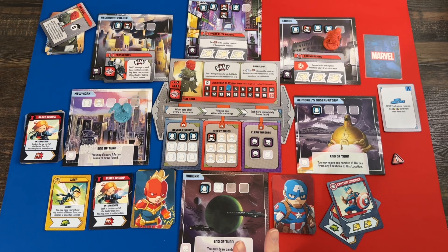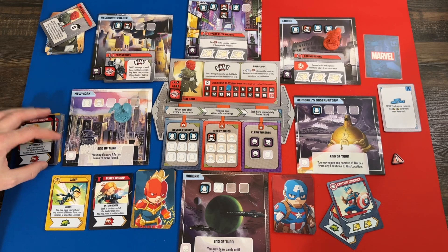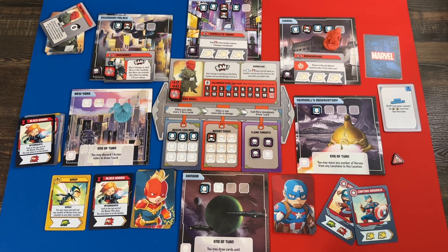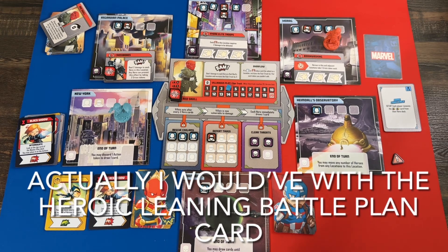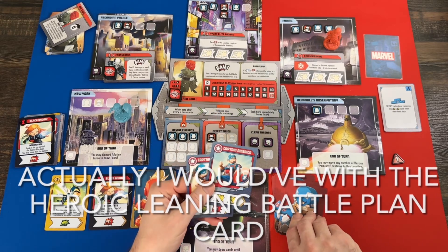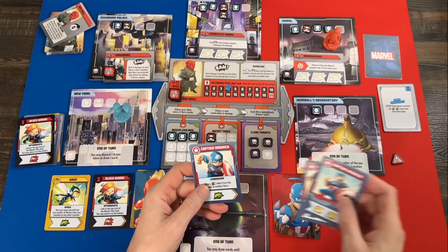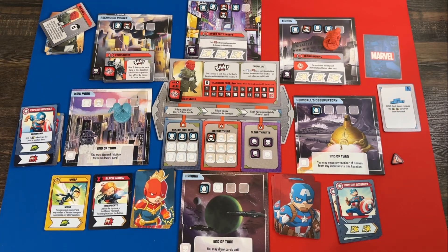So we want to make sure there are no civilians in our location before Red Skull's next turn — very good to know. I also have a heroic action from Heroic Leaning, so I'll use that to rescue the civilian in my location so we don't have to worry about it. That worked out great. At end of turn you may discard an action token to draw a card, but I don't have any action tokens right now, so I can't take advantage of that.